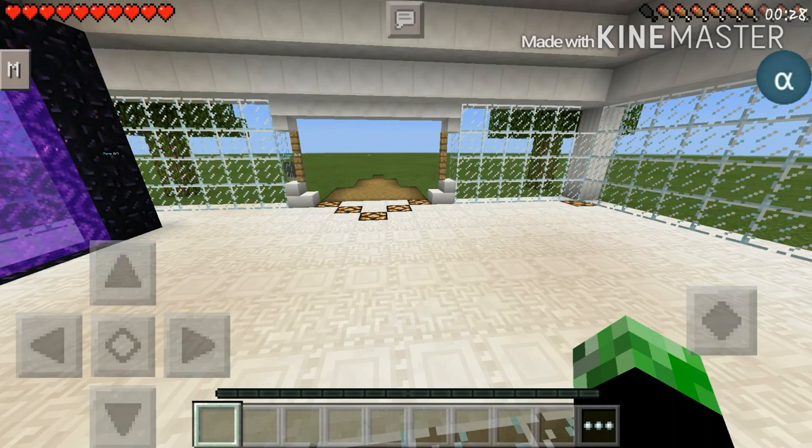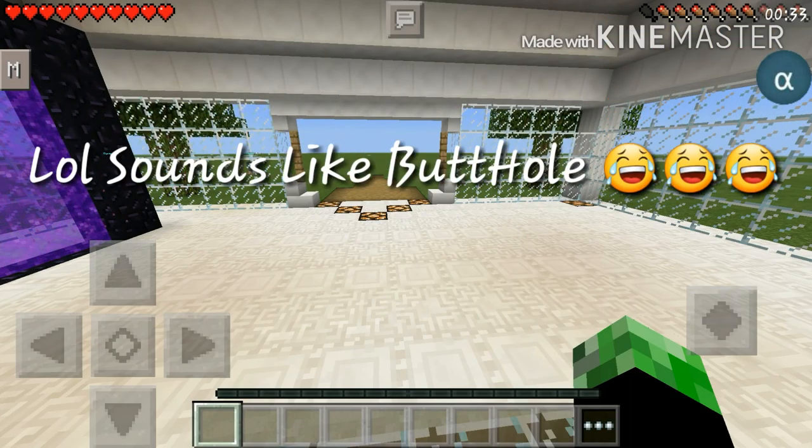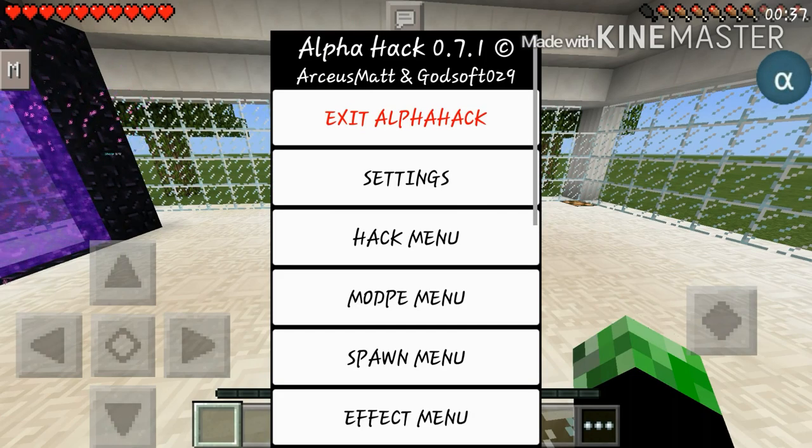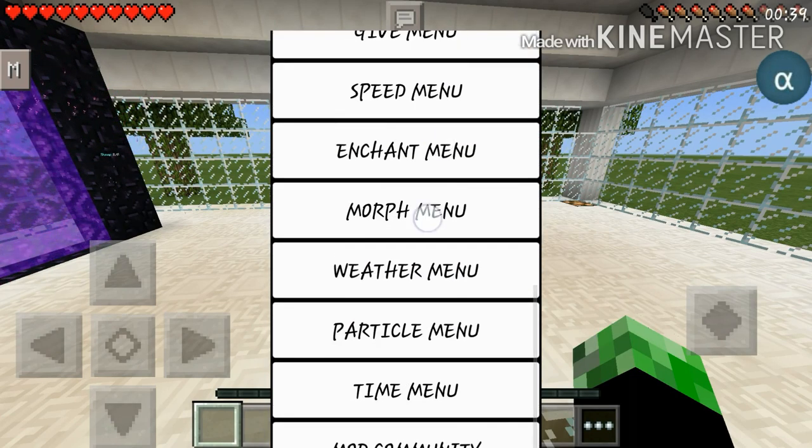So as you see on the right of my screen there is a little bubble — this bubble is the actual alpha pack. Press it, boom, it opens up this menu, and it does a whole bunch of things.